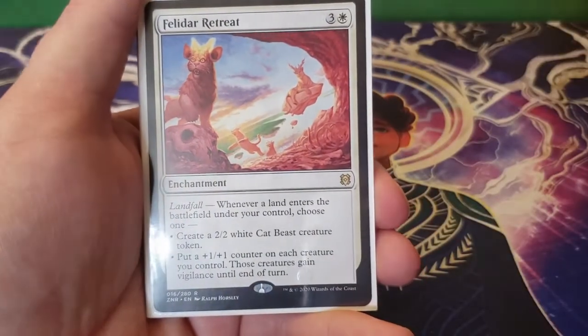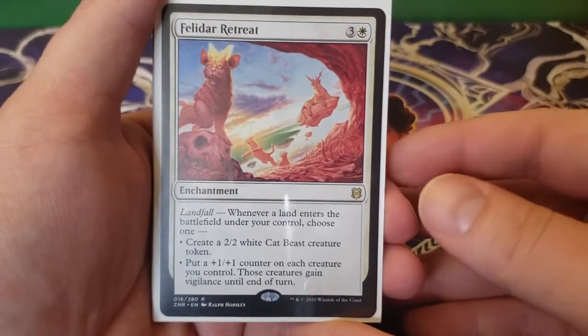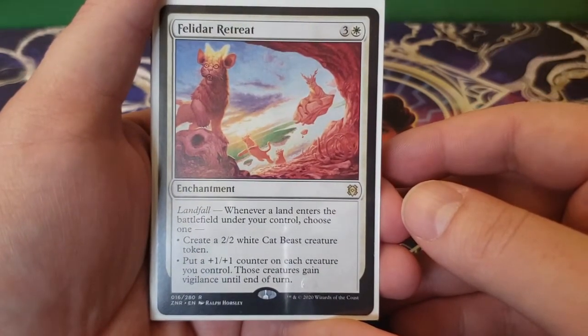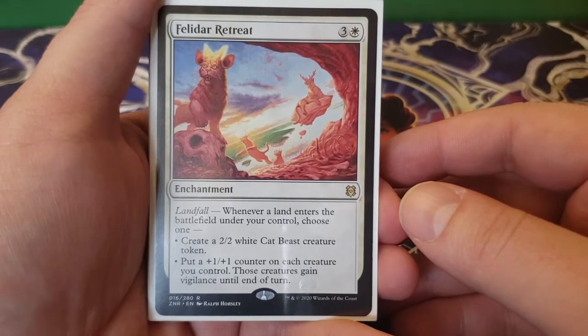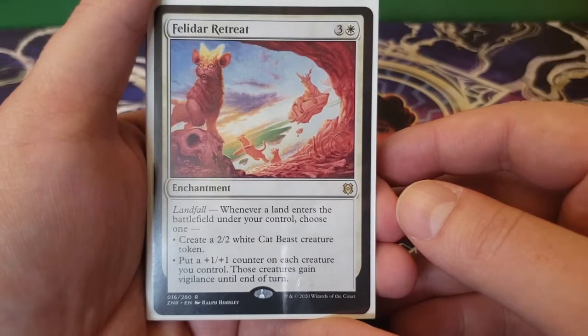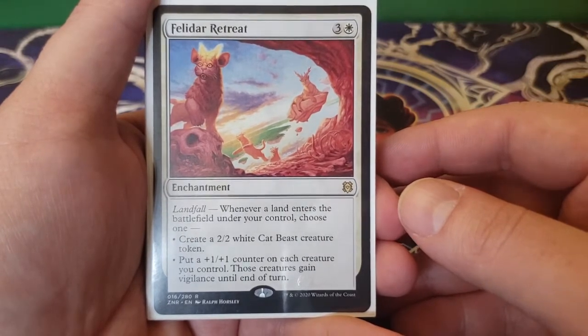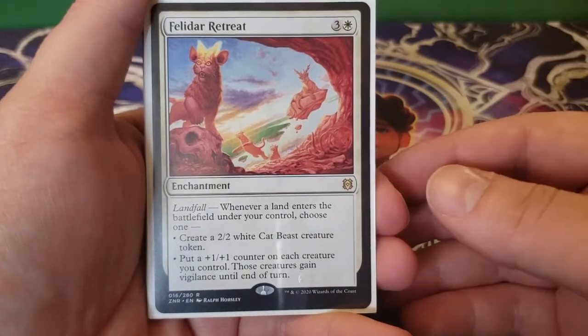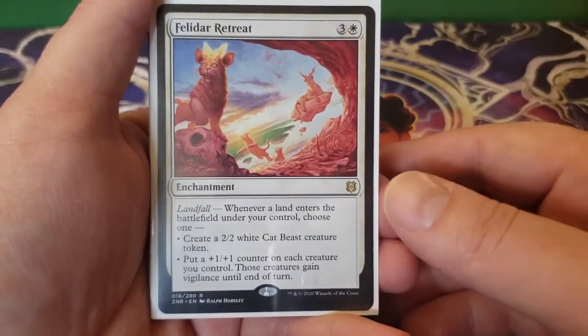Next up we have Felidar Retreat — three and a white, landfall. Whenever a land enters the battlefield under your control, choose one: create a 2/2 white cat beast creature token, or put a plus one, plus one counter on each creature you control, and those creatures gain vigilance until end of turn. Obviously we have this in here for the second ability, but don't shy away from the first ability, especially in the early game.